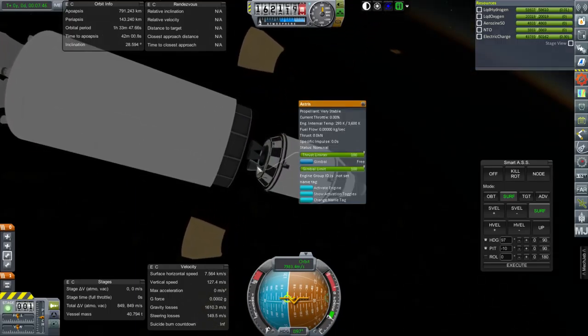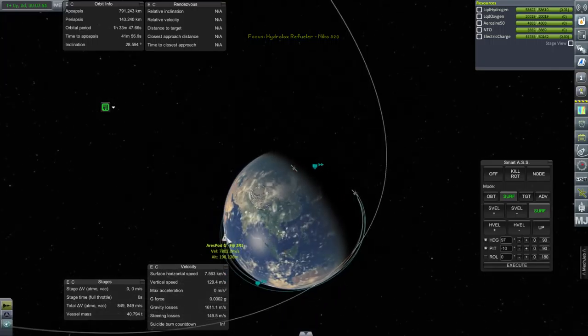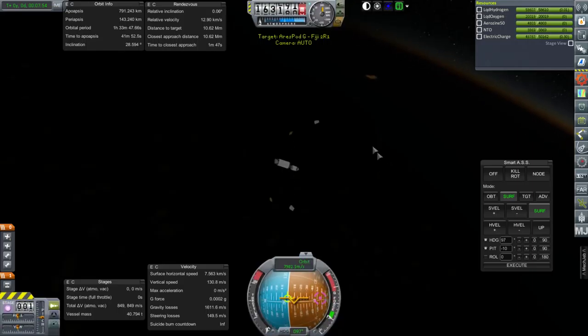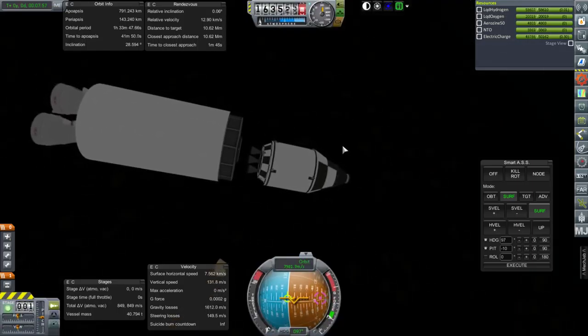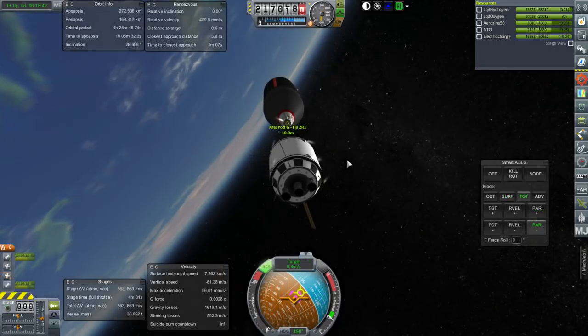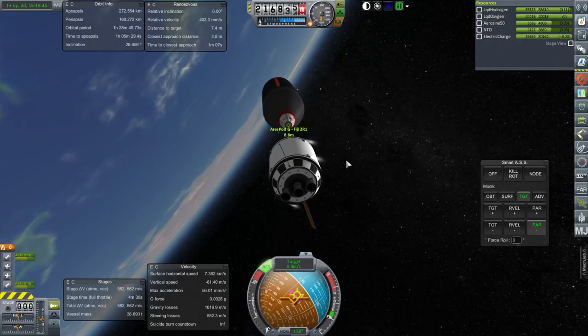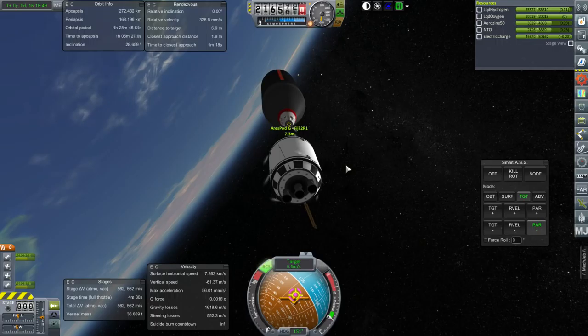We have three Astros engines on here. Let's target it again. Inclination is a mere 0.06 degree difference. We're coasting up. Approach has been uneventful, and we're about to dock now.